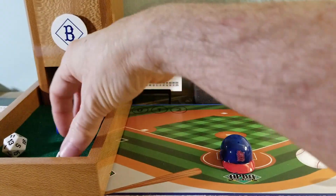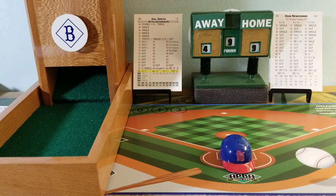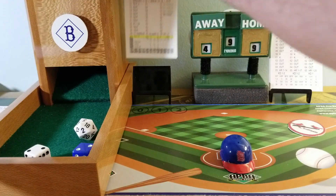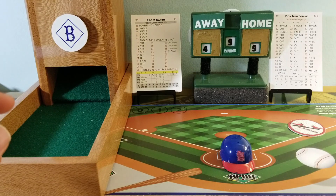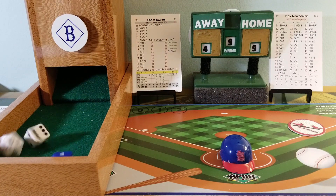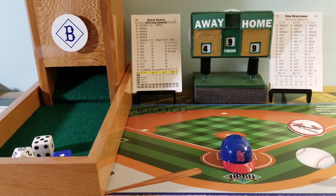Hal Smith comes to the plate. That was a 1-to-11 split and it was an 11 roll. Here's the pitch to Hal Smith — 2-2 is a single for Smith, a single to right field the opposite way. And that is the point-of-fatigue batter for Don Newcombe, so we go to column D, which is pretty brutal on rolls 31 through 65. Here's a pitch to Eddie Casco — 15, that's going to be an out, a line drive to third base snagged by Pee-Wee Reese, ending the ball game. But the Cardinals score three times in the ninth on the three-run home run by Ken Boyer.